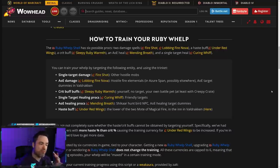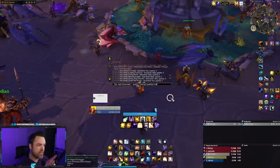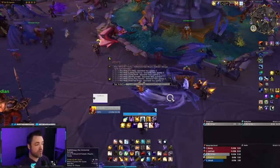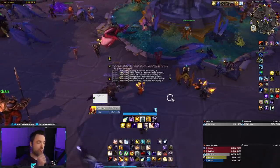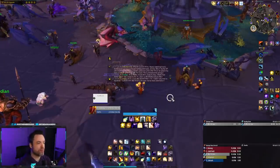It seemed like these were actually random, but they're not. When you activate the active effect that causes the whelp to be trained, you are actually telling it which of these abilities you want it to prioritize, and you can stack them all on one if there's a specific one you want it to use. Down in the description I'll put a script — a command you can type into your chat box — and what it'll do is print out the values you have for the whelp you've trained: whether it wants to do Fire Shot, Lobbing Fire Nova, Curing With, Mending Breath, Sleepy Ruby Warmth, or Under Red Wings.